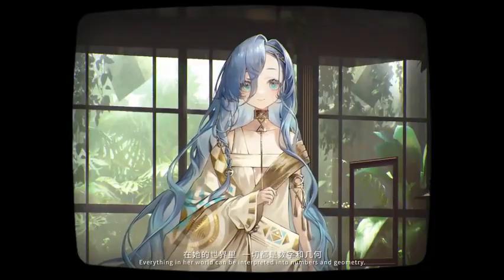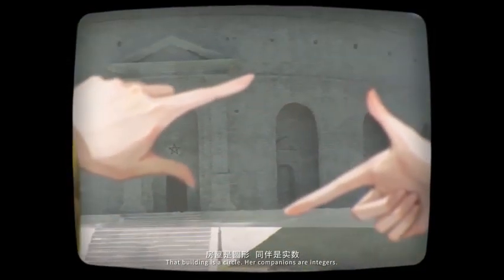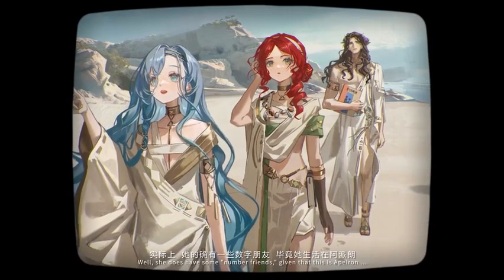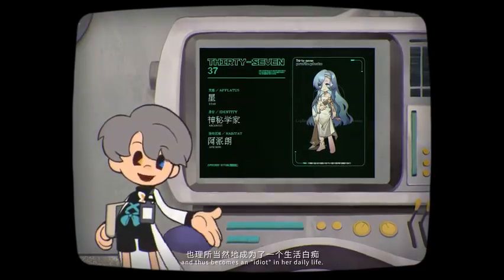Everything in her world can be interpreted into numbers and geometry. That building is a circle. Her companions are integers. Well, she does have some number friends, given that this is a piron.